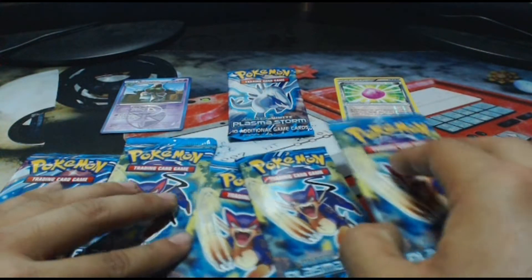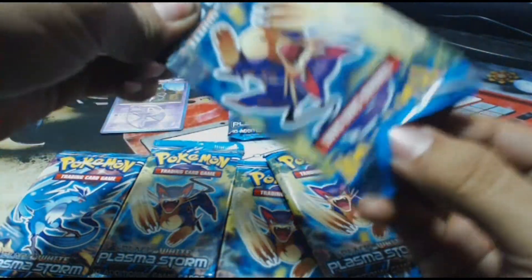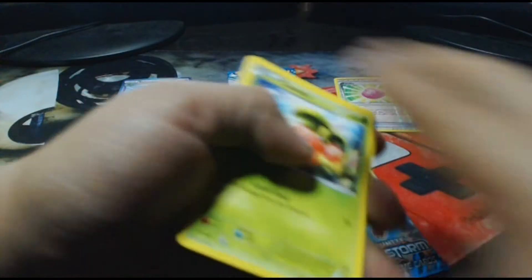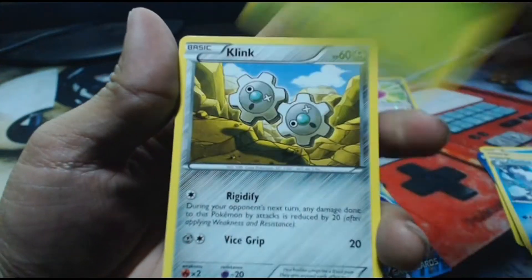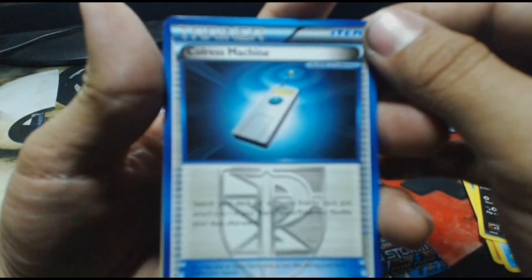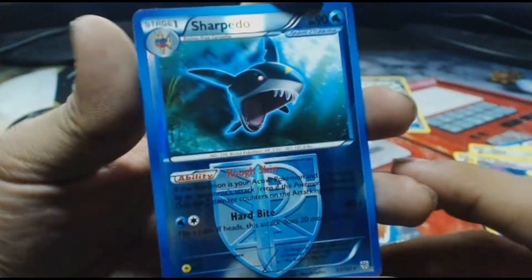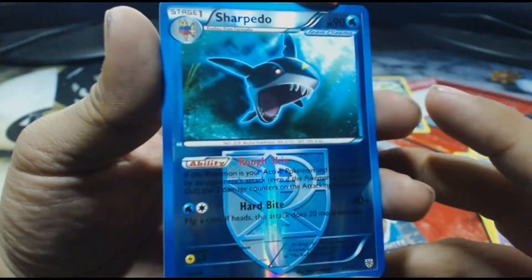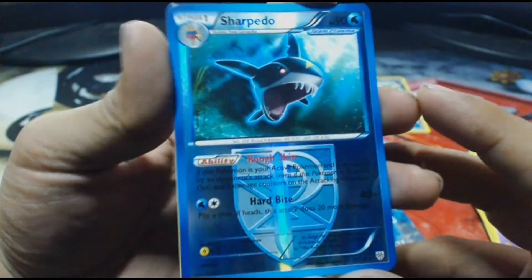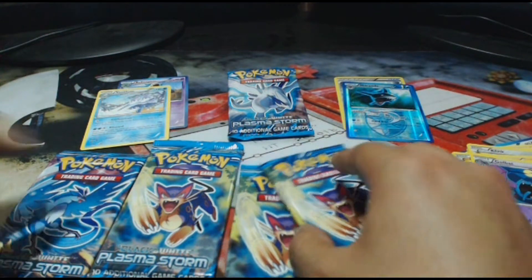Let's go ahead and open up our next Lyper pack and see if we grab something good. We have a Cherubi, a Klink, a Raichu, a Lotad, a Purloin, a Team Plasma Klinklang Machine, a Grotto, a Golbat. The Reverse Holo is a Team Plasma Sharpedo — that is a Reverse Holo Rare, just like the Ancient Trait Reverse Holos I really love. The rare in the pack is a Vanilluxe. We did get a Reverse Holo Sharpedo — nice pull!